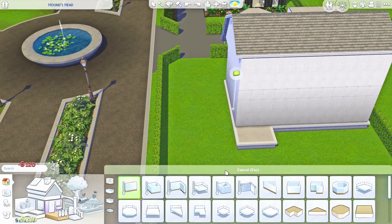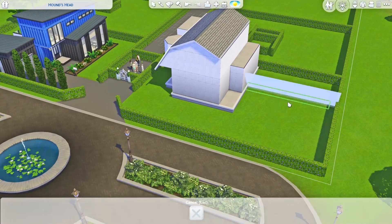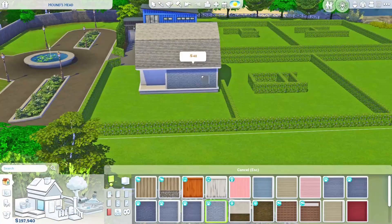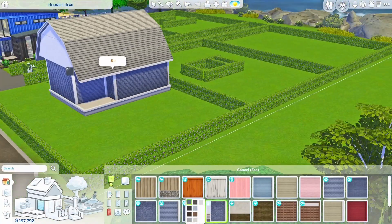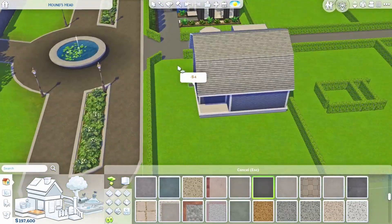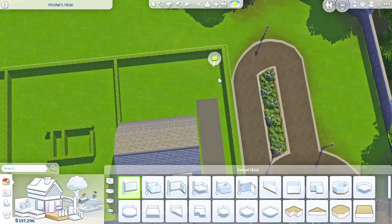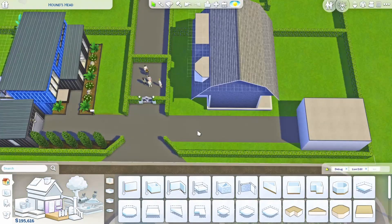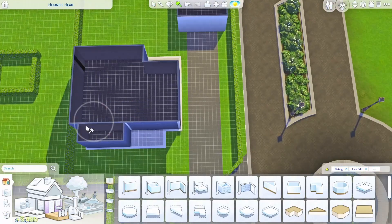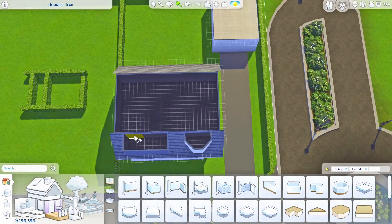This is part of a series where I am building all of my friends a quote-unquote dream home and then we're living together in a little compound in a gated area for just me and my friends. I've only done one before this — my friend Michael's house — but this is my friend Jennifer's house.